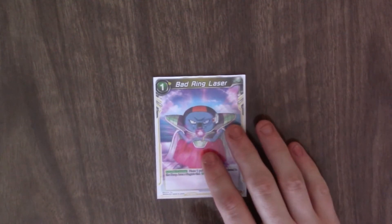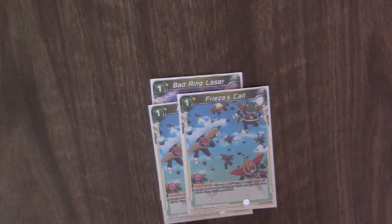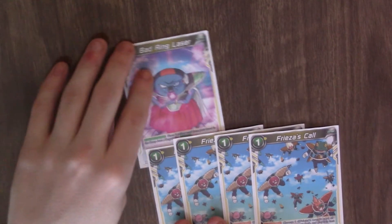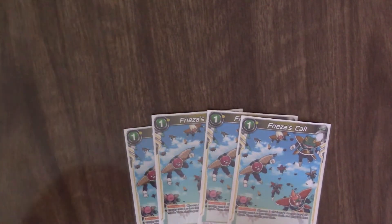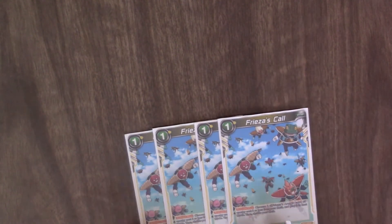Going to the extra cards, we have one Bowering Laser and four copies of Freeza's Call. Bowering Laser is just to negate counters. Freeza's Call is a counter counter — place one yellow card from your hand in the drop area, negate the counter.